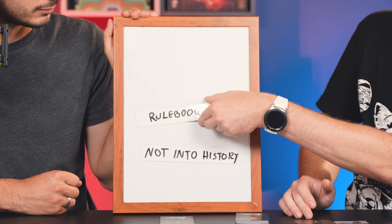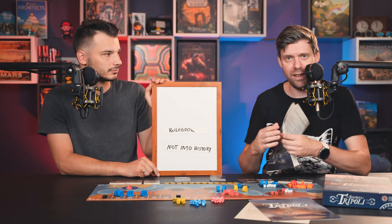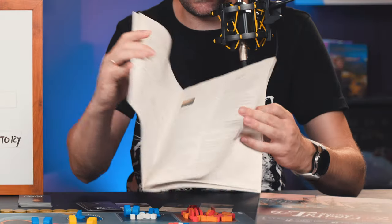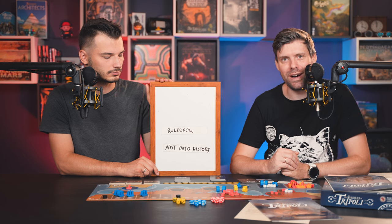My bad thing is the rulebook. It's short, which is fine, but it doesn't have any examples on the board. I wish it did — just a couple of illustrations showing what zone is what. It's just pure text. That's my one minor gripe with this game. Actually, I'm retracting my rulebook statement — I think you've got that covered.